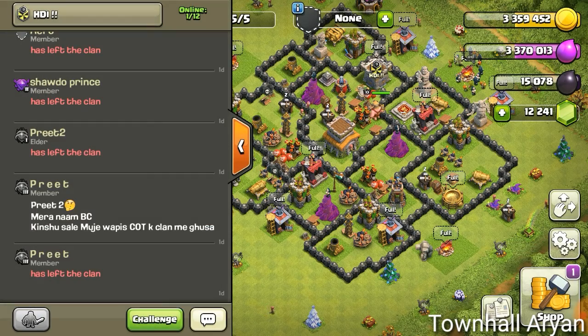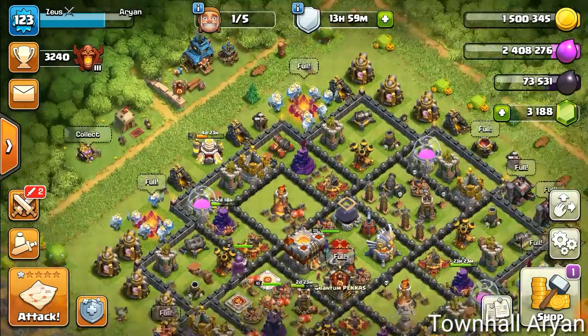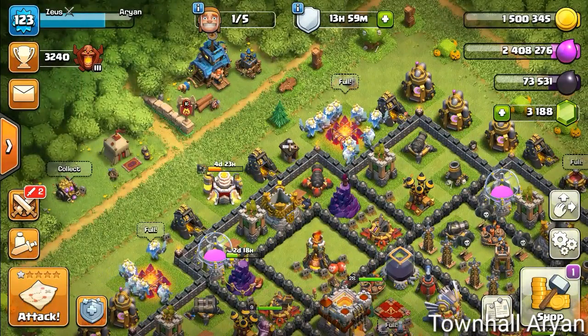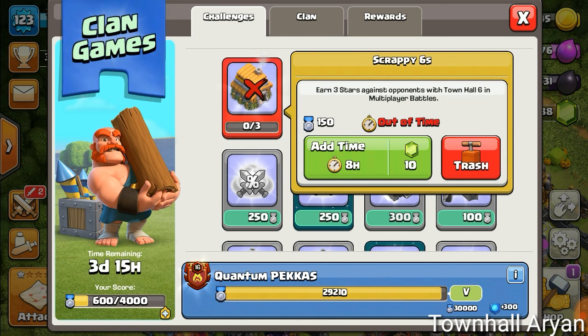The next new thing: in the Clan Games section, if you've accepted a challenge and it hasn't been completed after 24 hours, you can now pay an additional 10 gems to get more time to complete your task. This is very useful because previously if you'd done half a challenge and ran out of time, it was lost. Now you can pay 10 gems to add additional time.